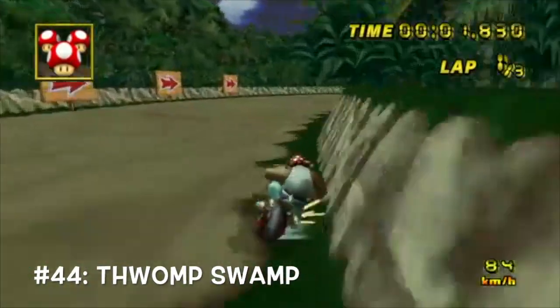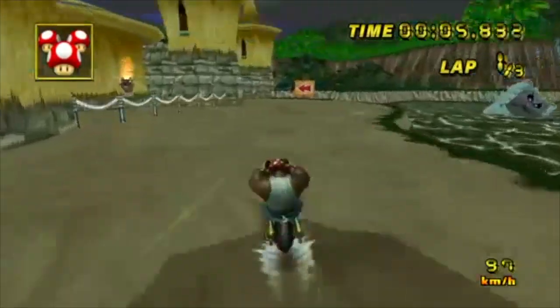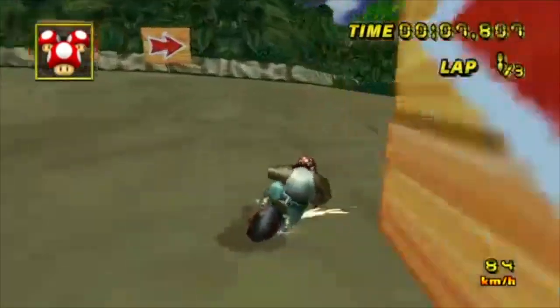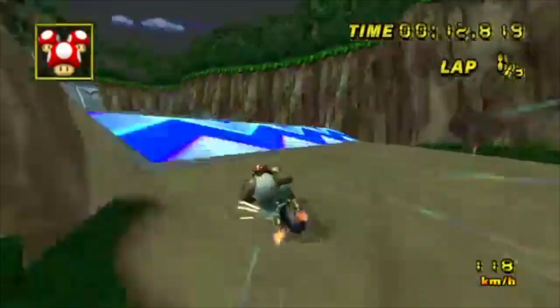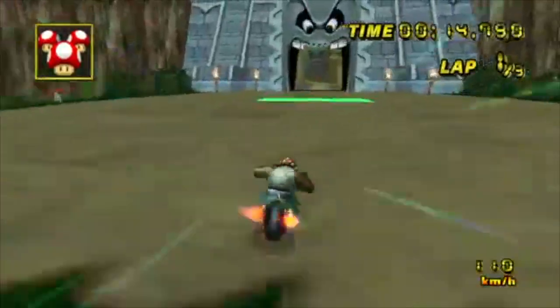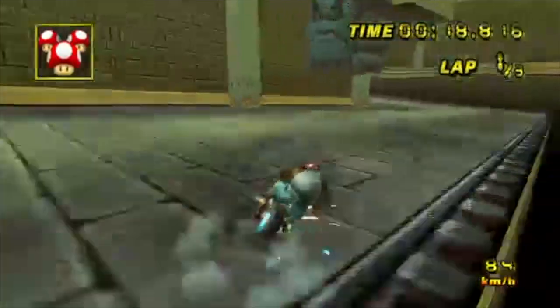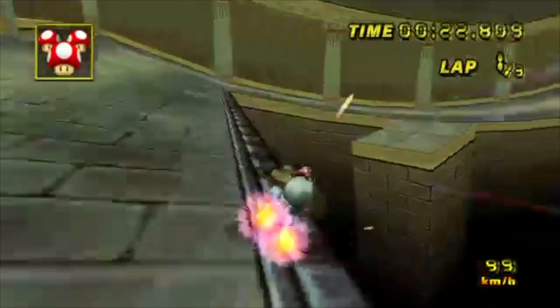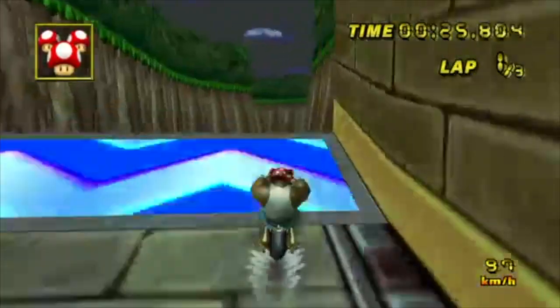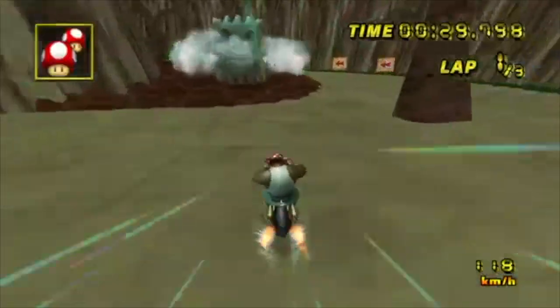At number 44, we have Thwomp Swamp. First of all, you gotta love the name of this track — and secondly, it lives up to that name. It's a really dreary, swampy atmosphere with a creepy feel, as you can tell from all the torches at the start of the track. The track design and turns feel quite good, and of course I love me some thwomps. They're a pretty easy obstacle to dodge, but when they're falling down around you, it feels quite good dodging them.